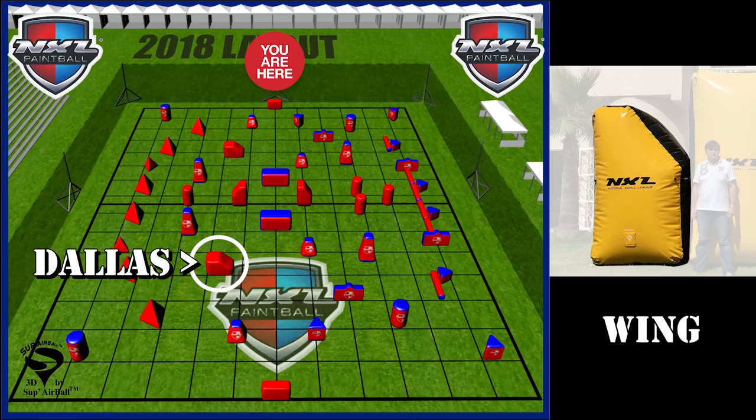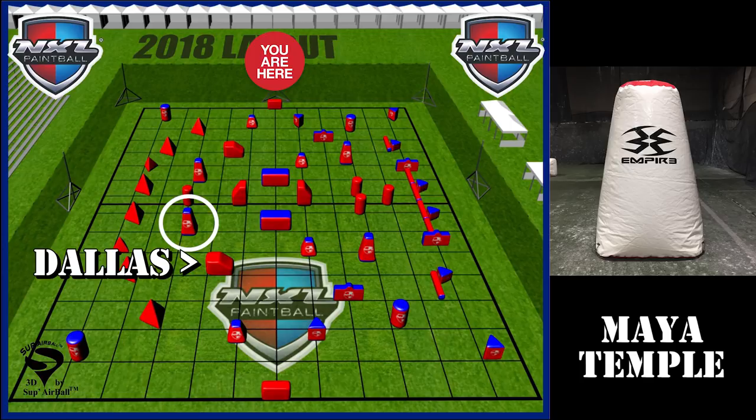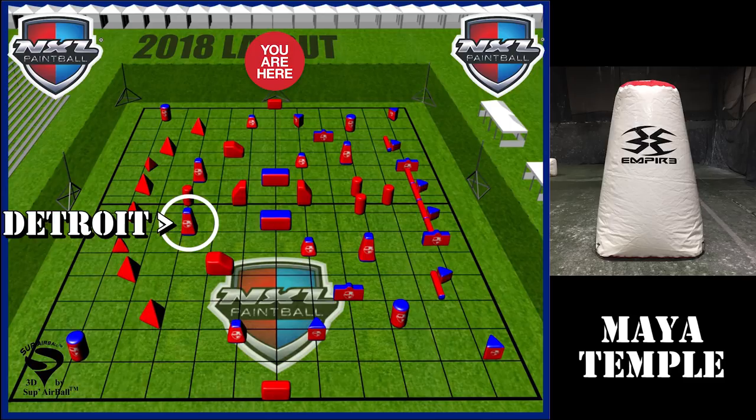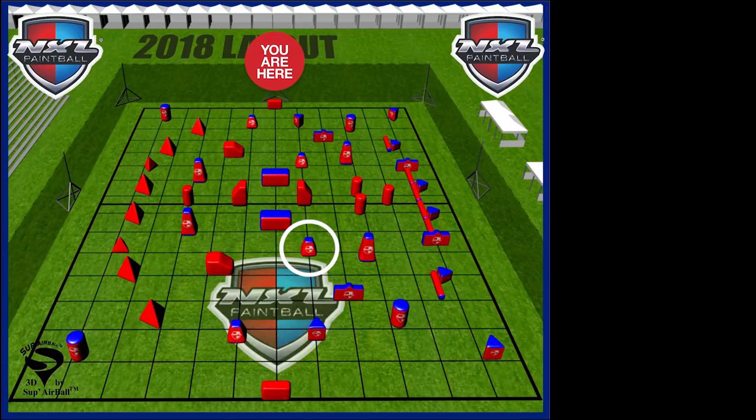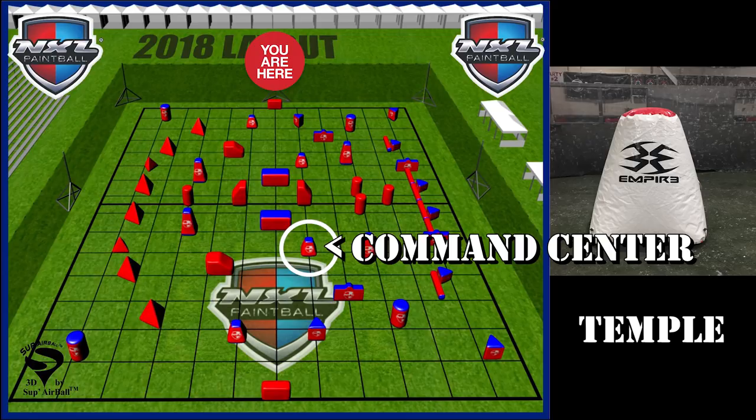Up towards the center you'll have more specialty names. There's a temple and a tall tower here, so you could have your Dallas behind and then your Detroit — we can call that Detroit, we're in the Northern Midwest. So Detroit, still on the Dorito side. This temple here is kind of up in the middle, more towards the snake side, so that would have a specialty name — in my opinion something like a Cobra or a command center. So your S words for the snake side, your D words for the D side, just so you can remember a lot easier.